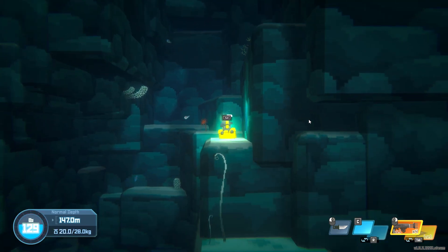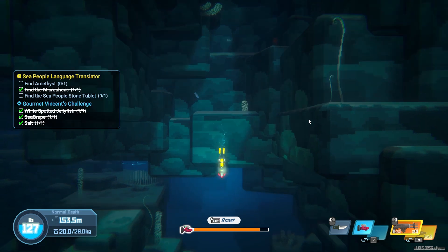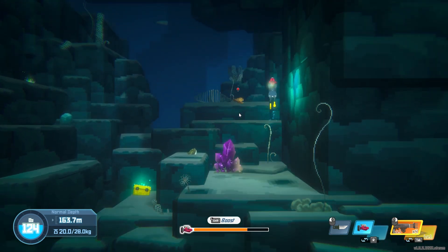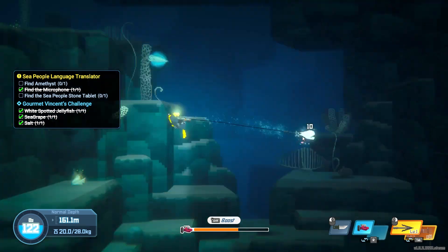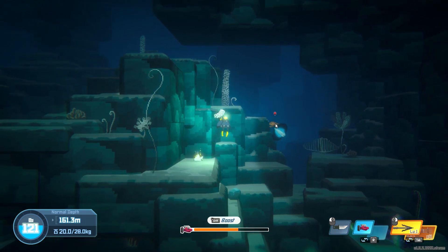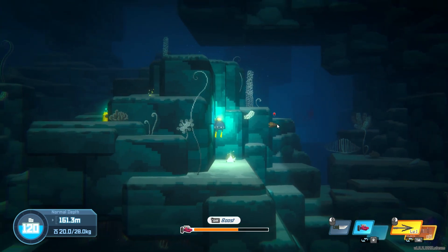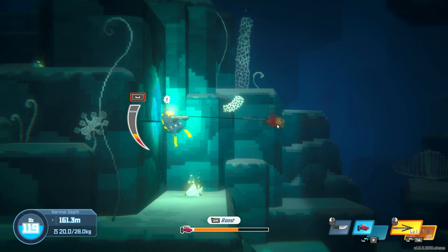We are down too deep for the stone people tablet, but we do have amethyst. Hitting the amethyst — we can't chip that with just our level one harpoon. Eventually it works. We do 10 damage each time because we upgraded it — the next upgrade gets us 17.